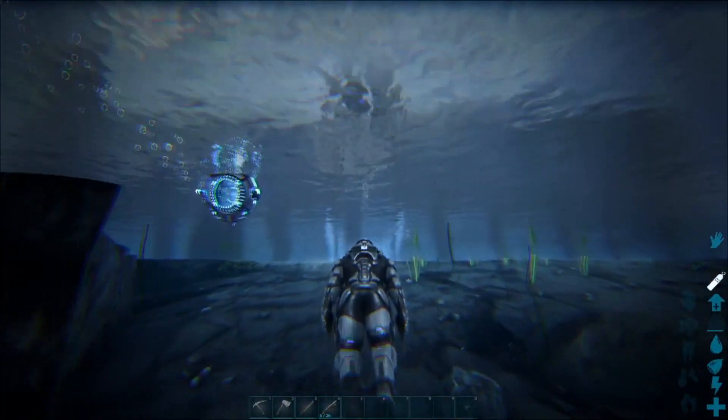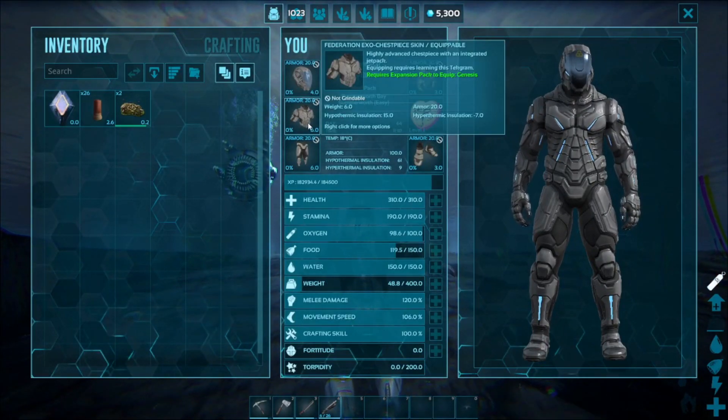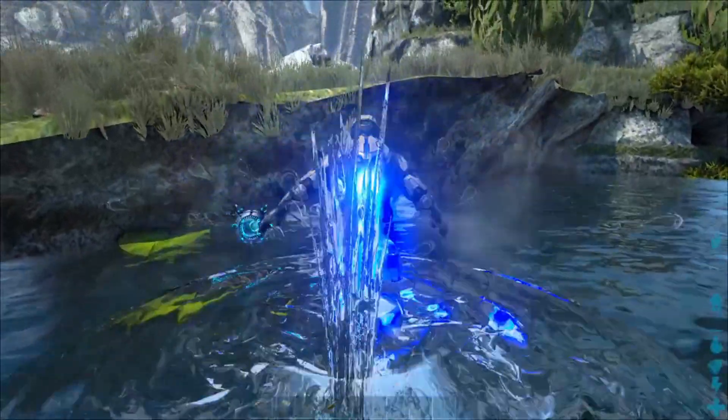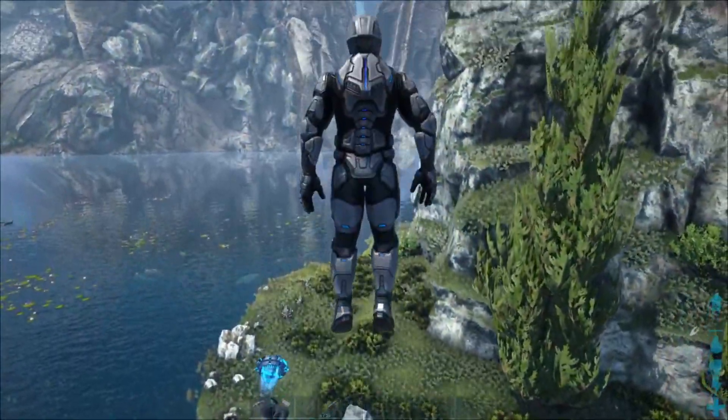The next important piece going down the line is the tech chest plate. It's highly advanced with an integrated jetpack. To activate the jetpack, hold down space bar — you're going to start flying up. If you tap space bar, you'll do a quick boost.